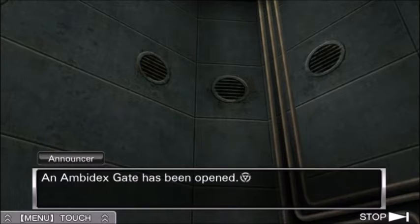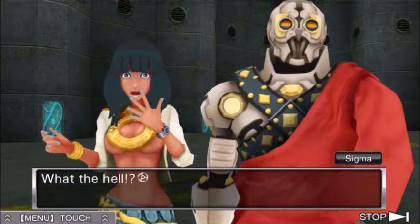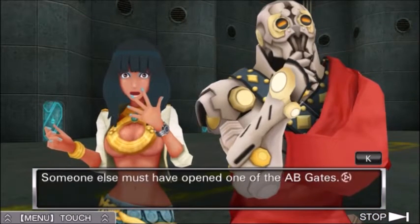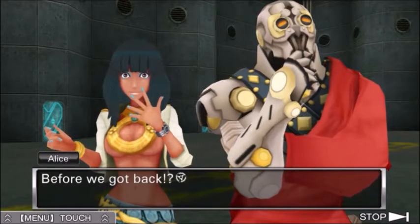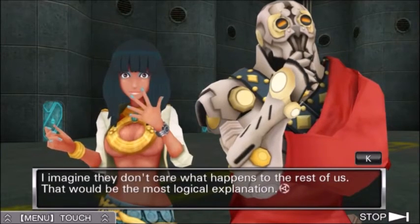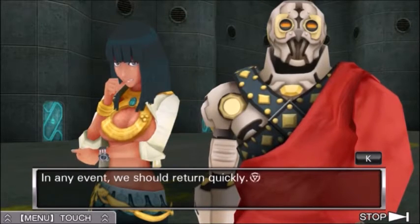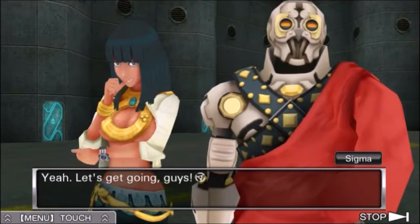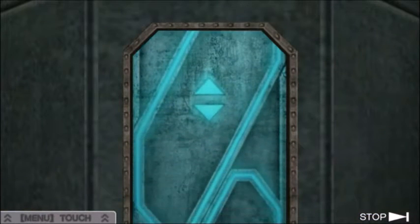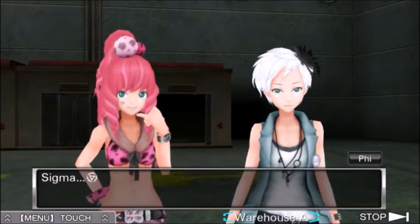An Ambidex gate has been opened — 45 minutes remain until Ambidex game polling closes. What the hell? Someone else must have opened one of the AB gates. That would be the correct assumption — before we got back? Yeah, Dio's kind of a Dio-shbag. I imagine they don't care what happens to the rest of us. That would be the most logical explanation. Yeah, he really doesn't. In any event, we should return quickly. Indeed. Let's get going, guys! Back to be Alice's partner — aw, yeah. And was it Dio-shbag again? Probably.